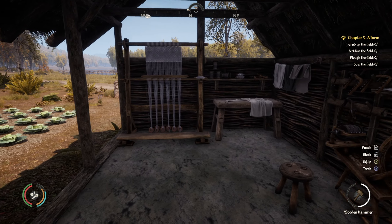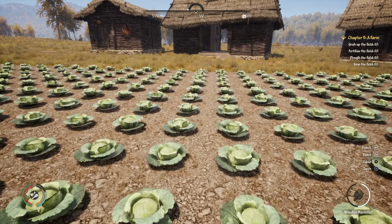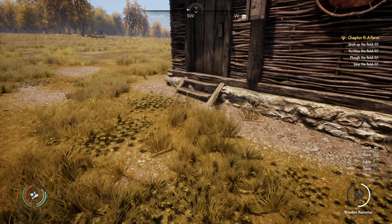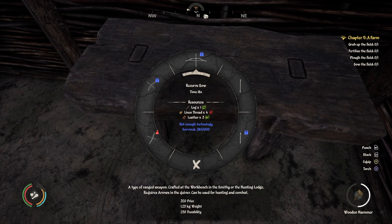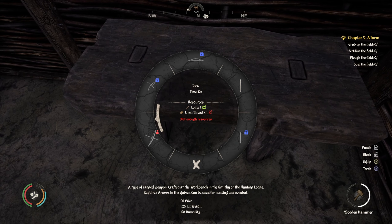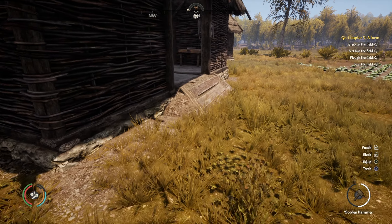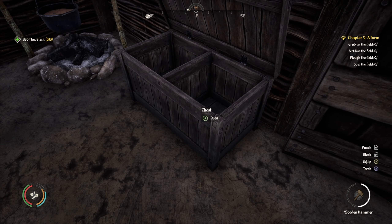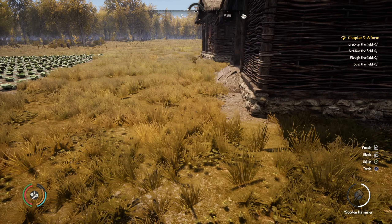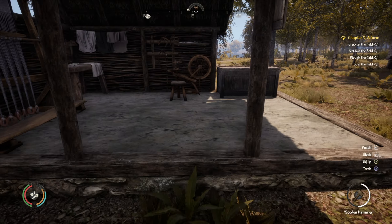Now my primary objective is to make a bow and arrow before the end of the episode. If I go to the workbench, I need linen thread. So let's go and find my flaxstalk - I need all my flaxstalk, and we need to go make linen thread with flaxstalk. I think we do it with this spinning wheel here.